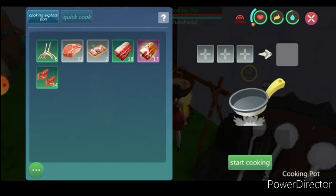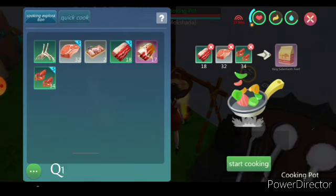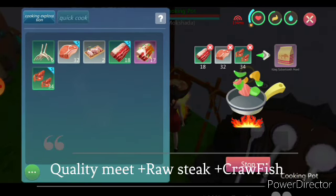So let's make the feed. First we will add quality meat, then raw stick, and then crawfish. We will make 19 feed each.